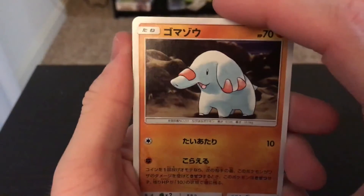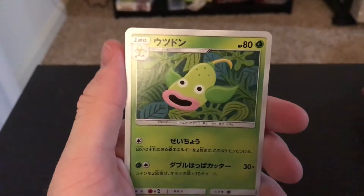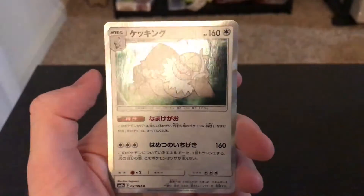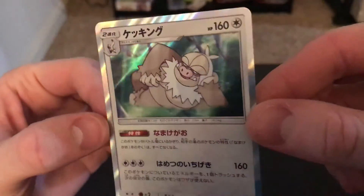Okay, here we go. Donphan, Mawile, Lanturn, Weepinbell - that's one we haven't seen before - and a holo Slaking, sorry, holo Slaking. The holo on this one is really clean. That's nice.